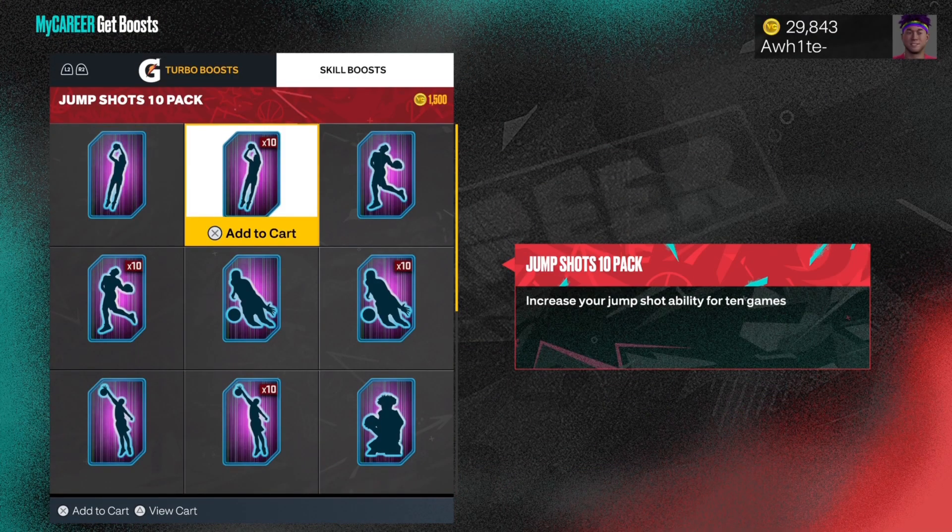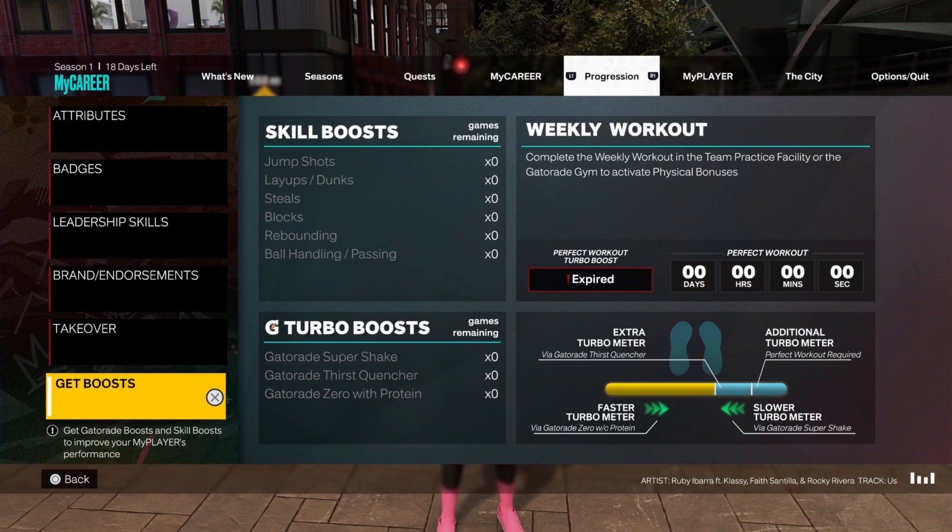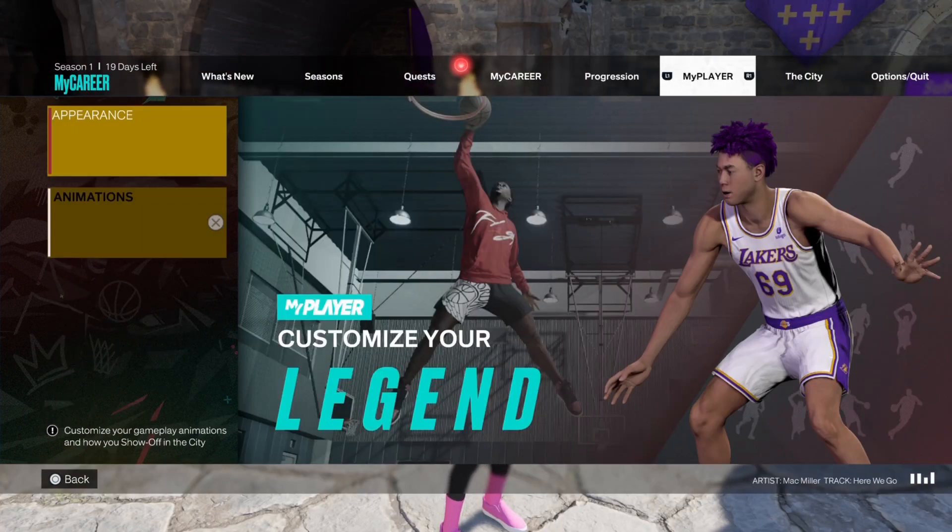If you're really struggling to shoot, go buy some jump shot boosts. Me personally, I don't really like to use these because it kinda throws off my timing — I just like to shoot without boosts. Plus, I ain't gonna lie, I was using way too much VC behind them things week one.